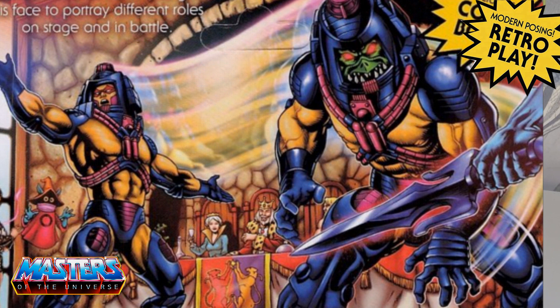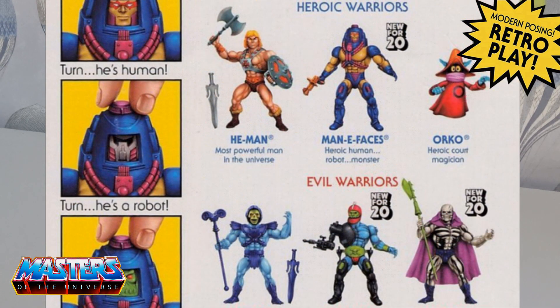Moving on to Many Faces, I feel there are a few Easter eggs in this one. Although this came out for 2020 and on recording this we're now in 2023, in the background you have King Randor — he has been released — but Queen, sitting next to him, we're still waiting for that figure to be released in the Origins range. Below that you've got the little photographs of Many Faces where you can turn his head to reveal whether he's human, a robot, or a monster.